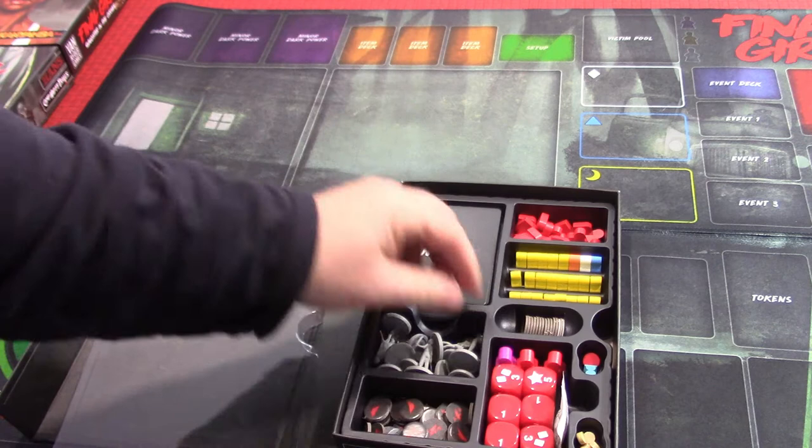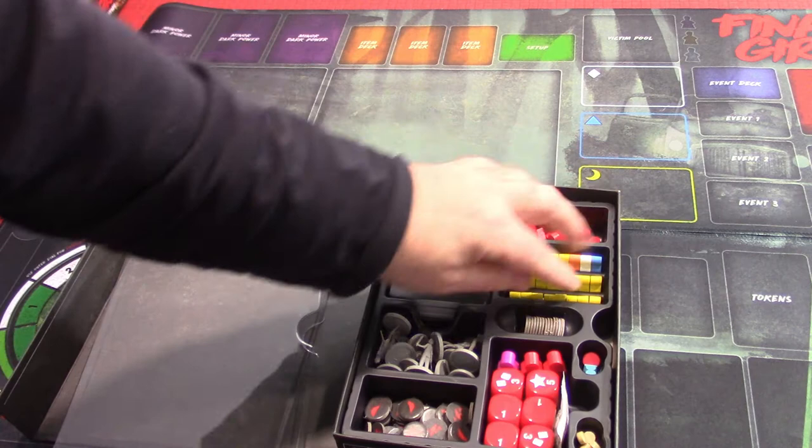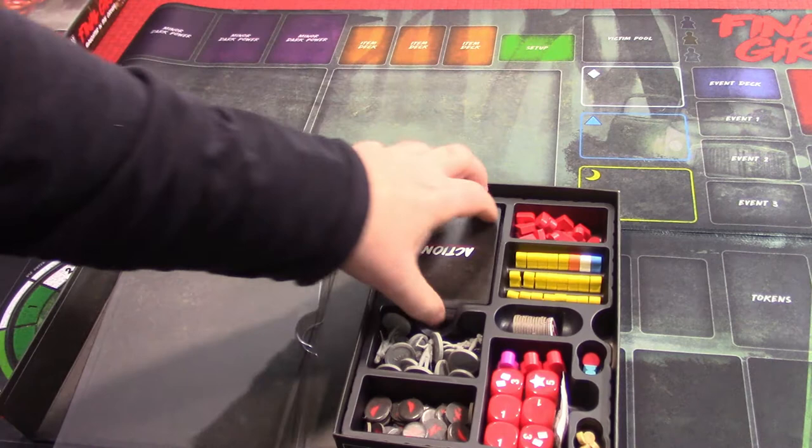I keep this in here just to keep things organized. There are a lot of wooden bits — you've got your dice, your big meeples which represent you and/or the villain. But since we have miniatures, we're going to use those. These are all the victims, and this tray is really well done. These are some of the tokens we'll need, and then there's the cards themselves.